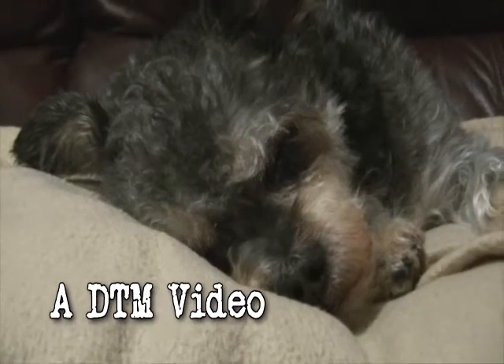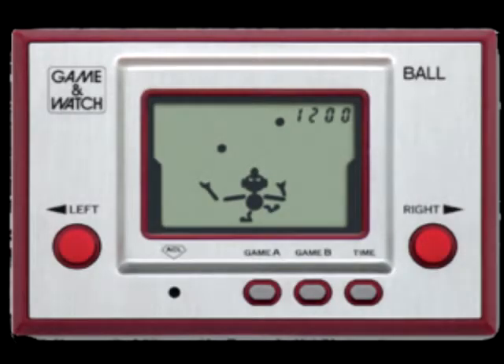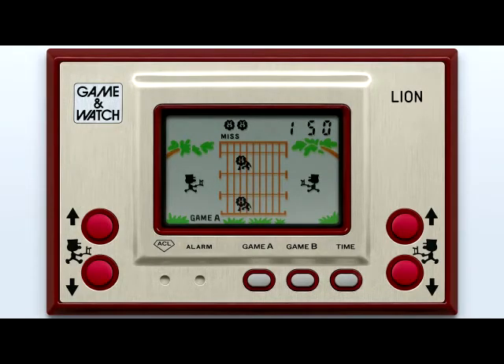April 24, 1980 saw Nintendo release a little handheld electronic game called Ball, a relatively simple game played on a liquid crystal display. Ball was the first in the series of branded handheld electronic games called Game & Watch, which would comprise similar simplistic games.